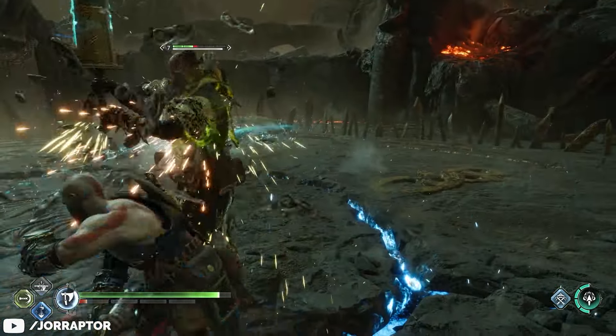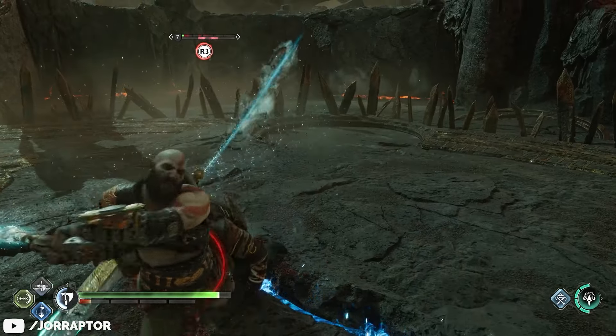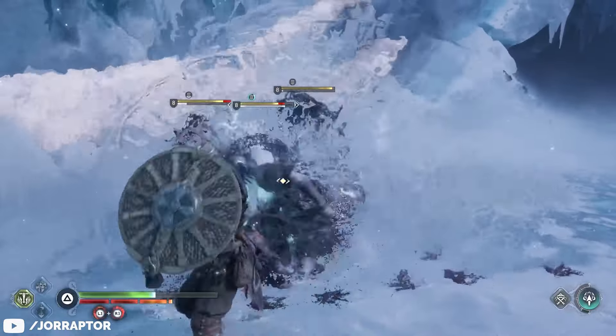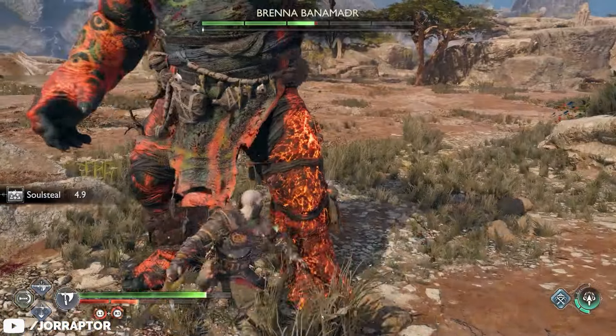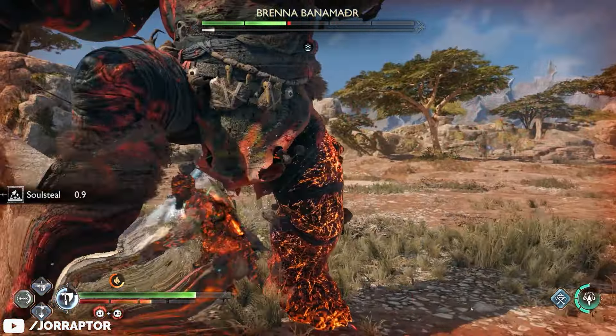You read the title and it's true — the starting armor in God of War Ragnarok might be one of the best in the game. It's also super easy to upgrade and lets you use a ton of amazing enchantments that kind of change the game. We will tell you how to get those, but no story spoilers whatsoever — only a minor spoiler if you haven't finished the first Vanaheim story mission, which is 7-8 hours into the game.